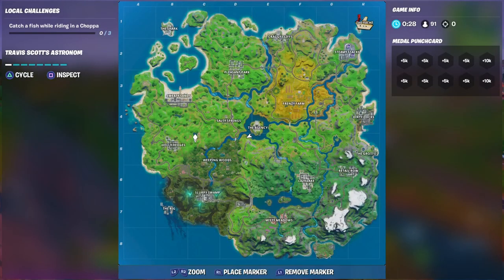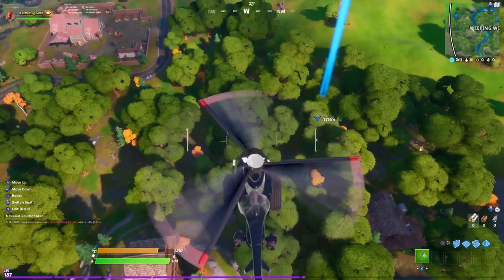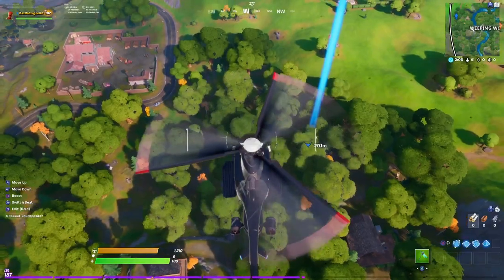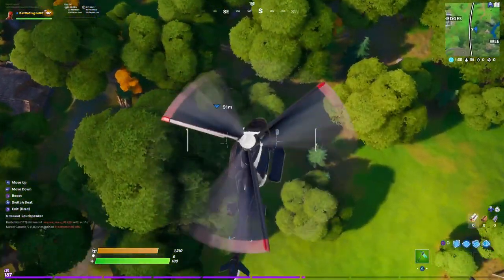Now we have to go to Whipping Woods. You'll be able to see it on the map — I'm going to show you a closer look of exactly where it is. You see that blue little mark right there? That's where you have to go. I'll show you on the helicopter, so just make sure you do exactly what I'm doing.